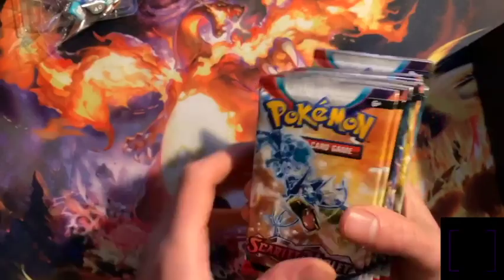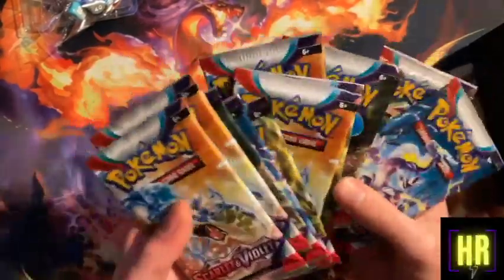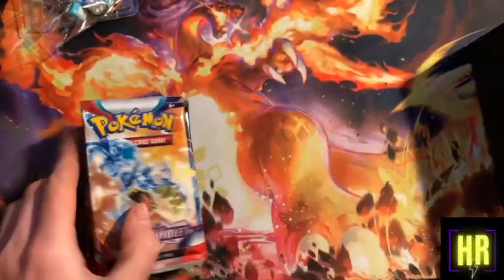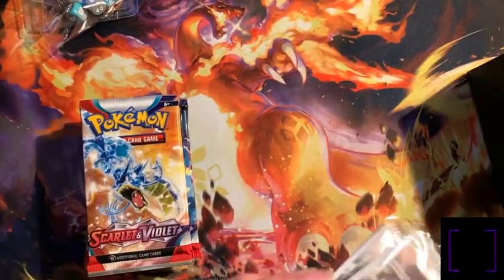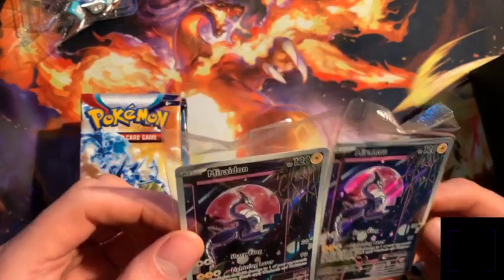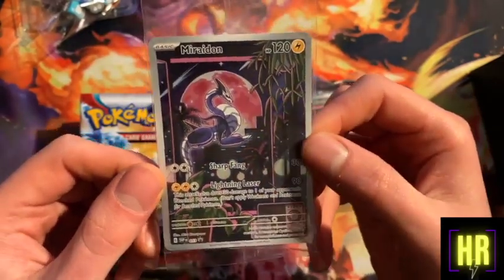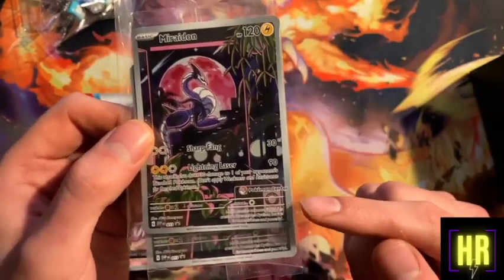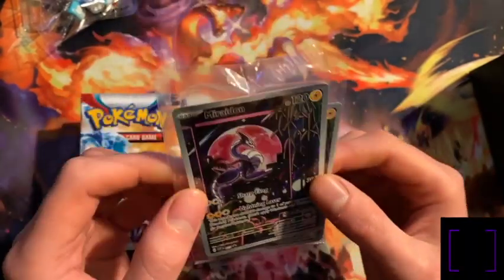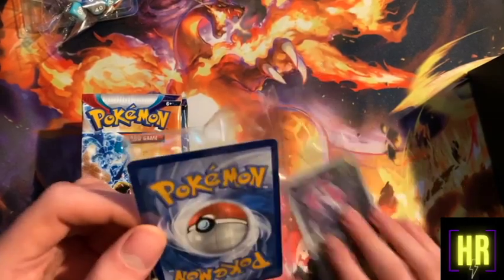This being a Pokemon Center one, I think you get an extra pack, so we've got eleven packs. And the promos - so you see this is the promo that every ETB gets, and then you get the same promo again but with a little Pokemon Center stamp on it.